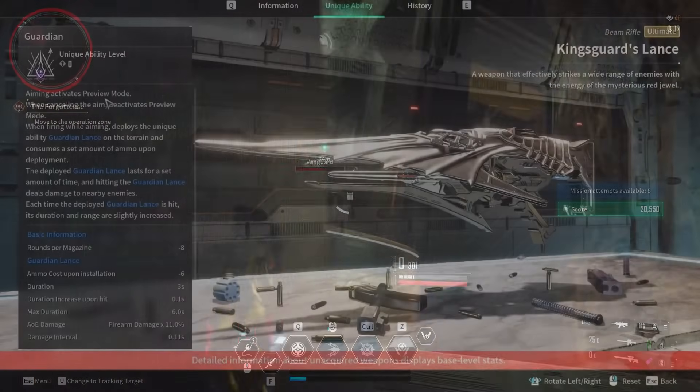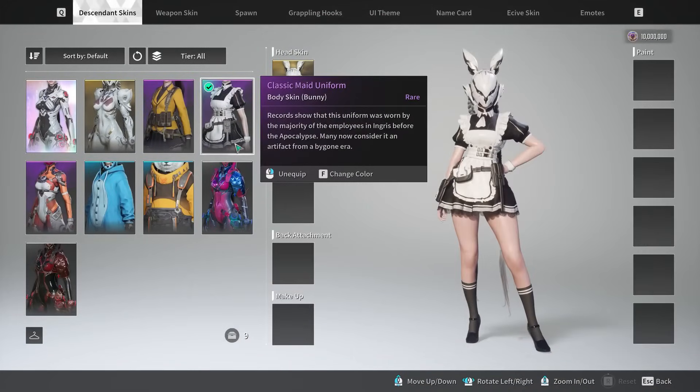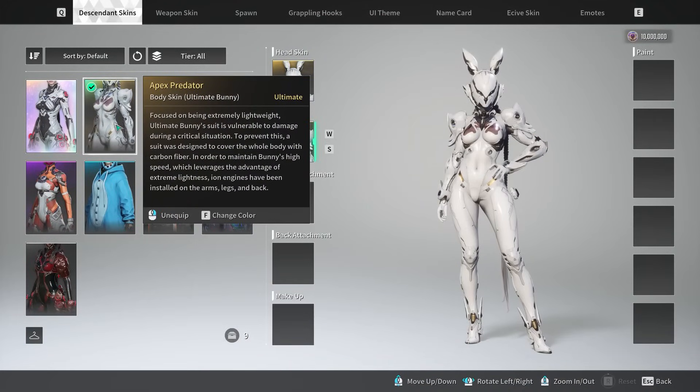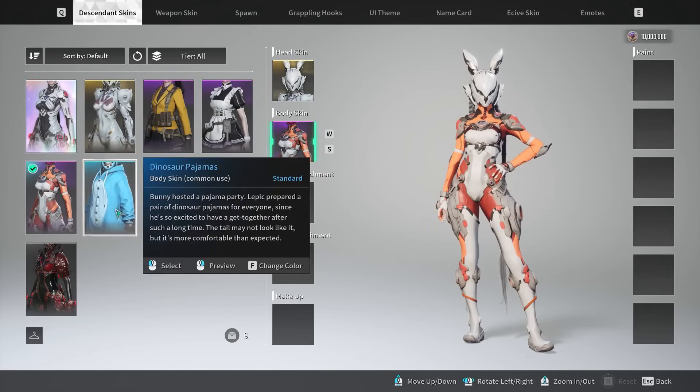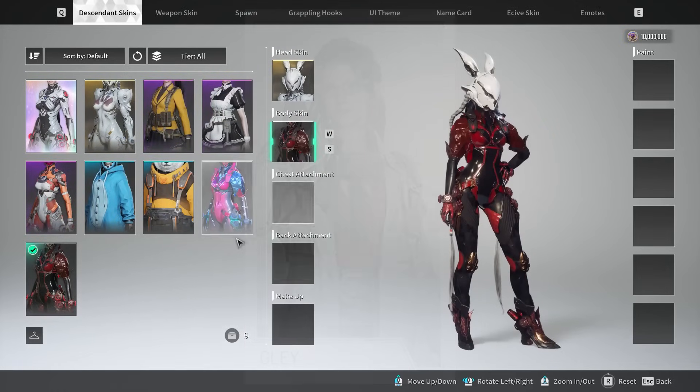Up next is a Beam Rifle called the Kingsguard Lance with a special ability called Guardian. Aiming activates preview mode, and cancelling the aim deactivates it. When firing while aiming, it deploys the unique ability Guardian Lance on the terrain and consumes a set amount of ammo upon deployment. The deployed Guardian Lance lasts for a set amount of time, and hitting it deals damage to nearby enemies. Each time it is hit, its duration and range are slightly increased. This sounds like a pretty cool weapon for overtime area damage — if I had to pick a character, maybe McGlay.